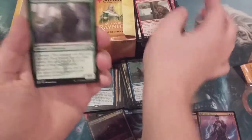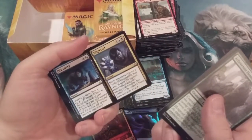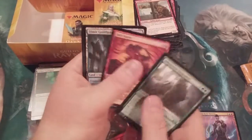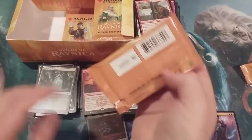We got the Arboretum Elemental, a Hellkite Whelp, Discovery and Dispersal, and a Risk Factor — Izzet watermark. Where are the shock lands?